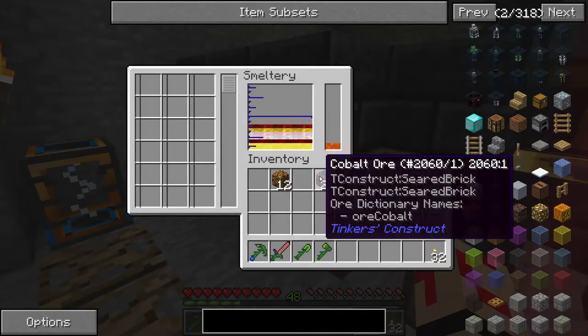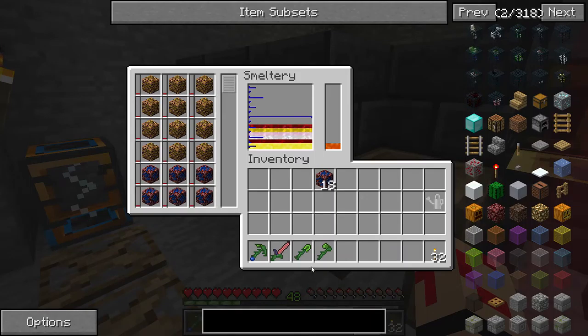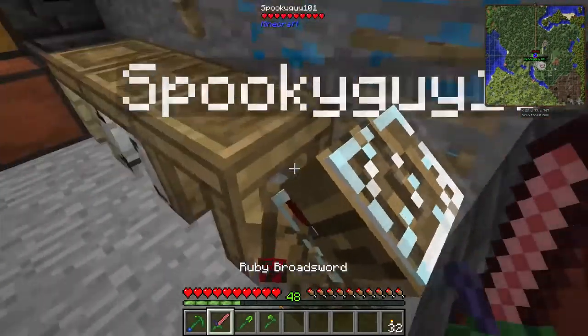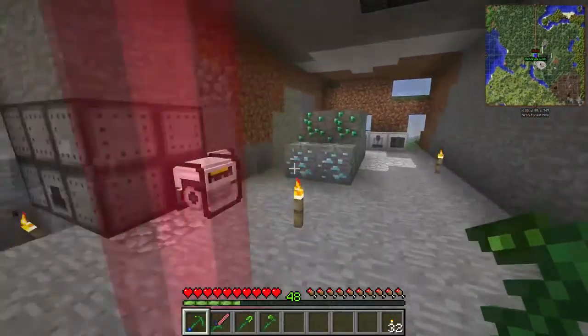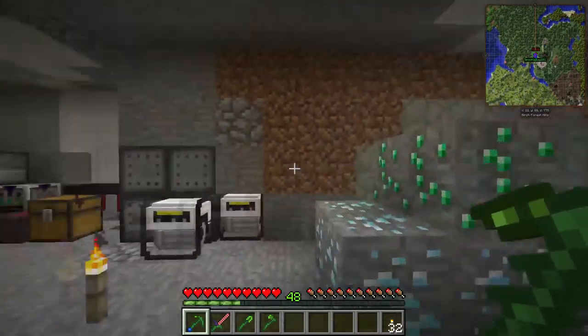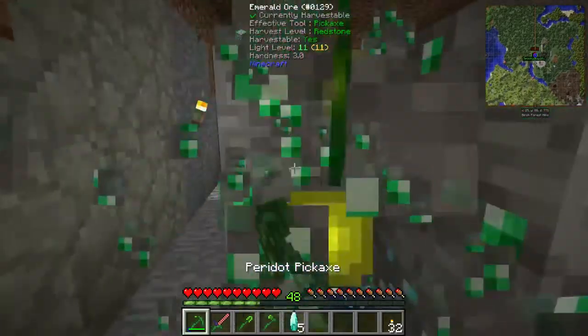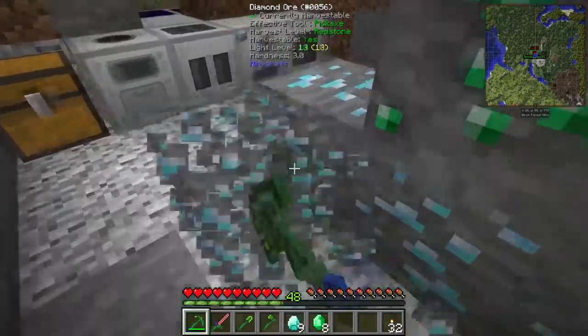We're back. I'm going to put twenty-four cobalt and twelve ardite in the smelter. Scream Blast, you wanted a manyullyn hammer, and I'm going to go with a cobalt hammer. Whilst that's smelting, I'm going to smash up all these diamond and emerald ores from the Nether versions.